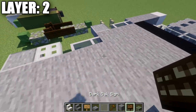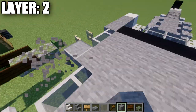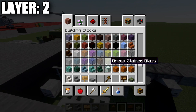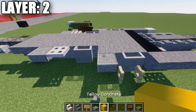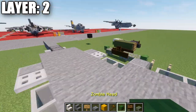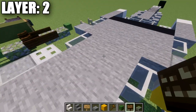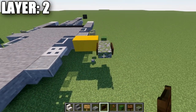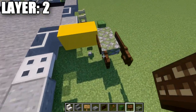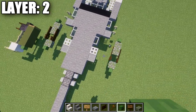For the first pylon, go off this glass pane two blocks out to the side and place a mossy cobblestone wall. After that wall, place a zombie head, then another mossy cobblestone slab with dark oak wood signs on both sides of that slab. Place a dark oak wood fence gate here — opened toward the back — and dark oak wood signs on both sides of the fence gate. Then place another mossy cobblestone wall with a zombie head on the end — that completes the beginning pylon stage.